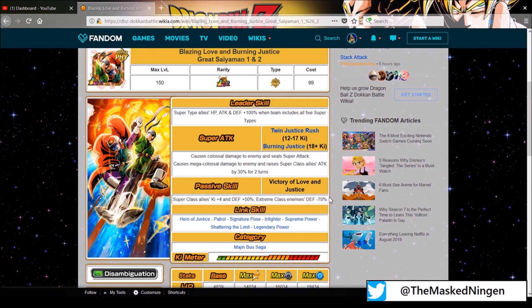Passive skill: Super Class allies ki plus 4 and defense plus 50%, so this makes up for the lack of ki in their leader skill if you do have to use them as a leader. Extreme Class enemies defense minus 70% — that doesn't really make a huge amount of difference but it's nice to have.